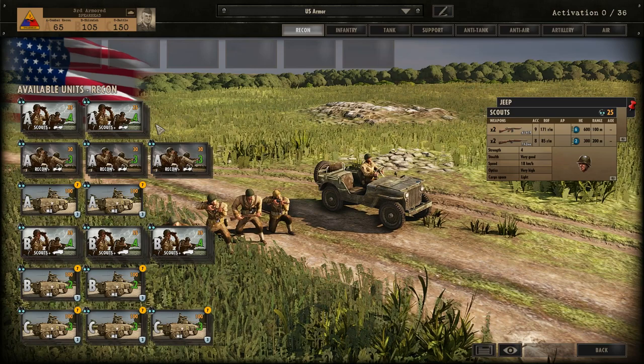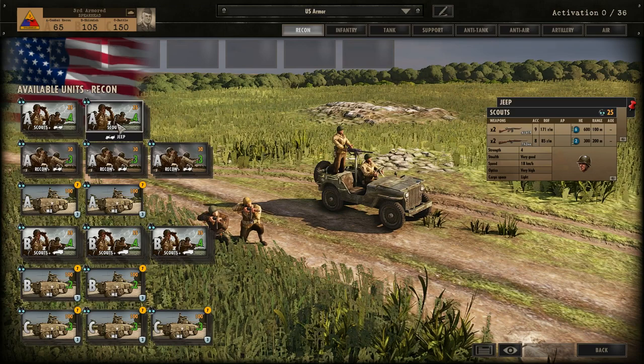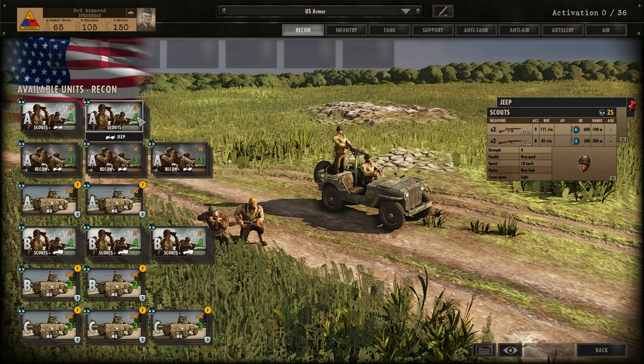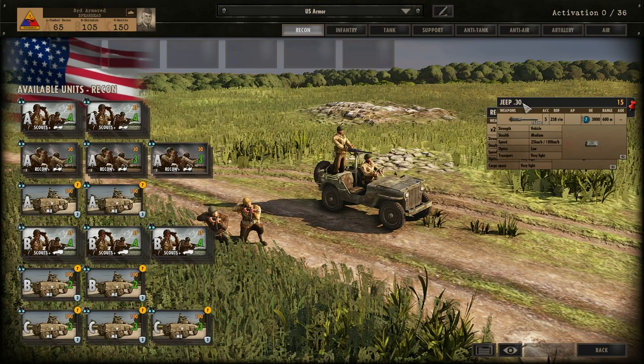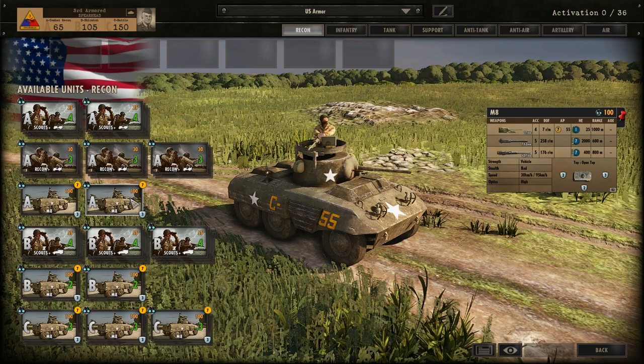Recon is rather standard. You've got Scouts, which are a four-man squad that come with an expendable jeep, and then Recon, which are three cards - only a two-man squad but they come with a jeep with a machine gun. Recon is better than Scouts, honestly. You don't really need a four-man squad, and having the jeep with a machine gun gives you quite a bit of extra firepower - better to have the jeep than an extra two men.